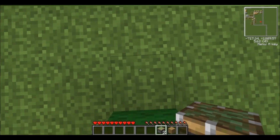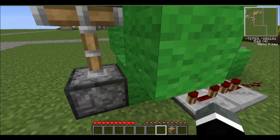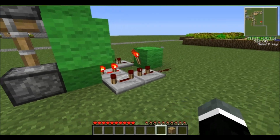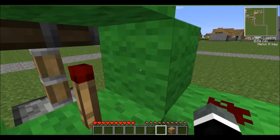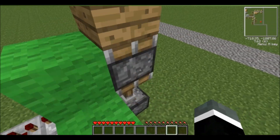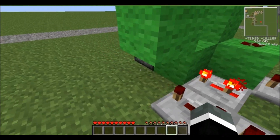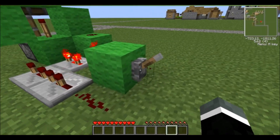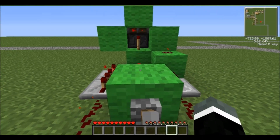For the last part of it, you're just going to want to place your pistons behind, on the other side of the wool ring, and you're going to want to place your block on top of it. There is one problem with this which I'm going to try to fix, but as I said, I'm not good with redstone.